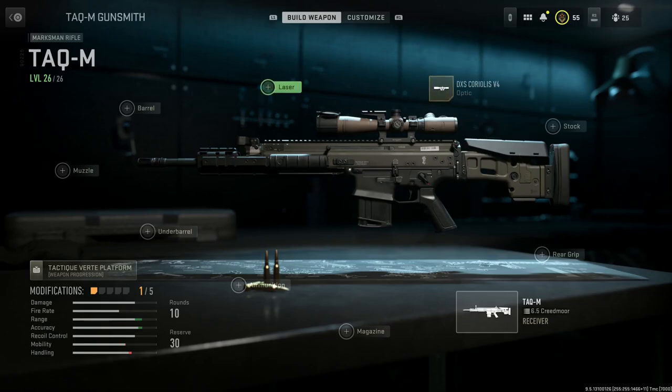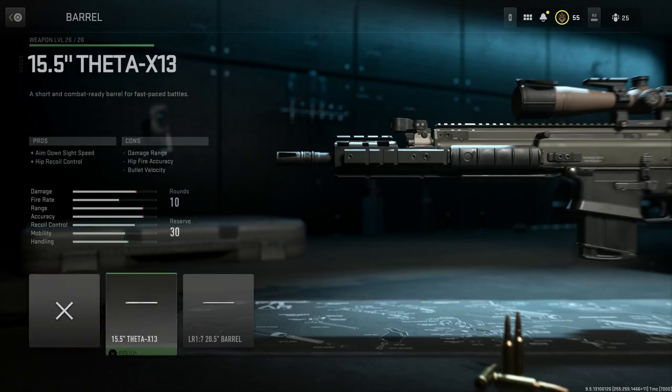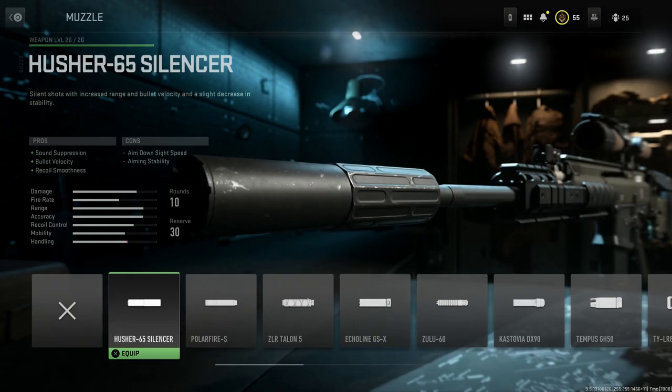We'll skip the laser. The next key attachment is the barrel. The Mark 20 SSR has a 20-inch barrel, so at base it's probably around 16 to 18 inches. We want the 20.5-inch barrel — in real life the Mark 20 barrel is exactly 20 inches. The pros are damage at range, which is key for this build, hip fire accuracy, and bullet velocity. The cons are ADS speed and hip recoil control, but we're not hip firing this, so that doesn't matter.